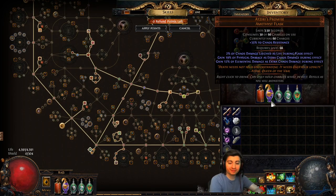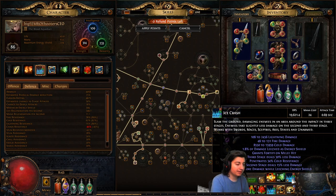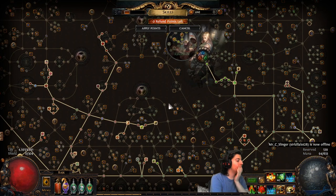In terms of flasks I'm looking to get: fortunately we don't really need a cinderswallow urn because we have onslaught on the build. Instead I would probably be slotting in a taste of hate, which is kind of out of favor right now so you can probably pick one up cheap in trade league. And then of course a wise oak to help with end-game penetration. Obviously you will need cold maxed for that. I don't think this will be the sort of build where you need to triple-balance it, but cold maxed so you're penetrating with wise oak.